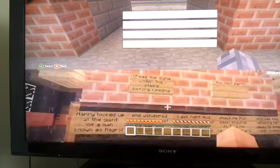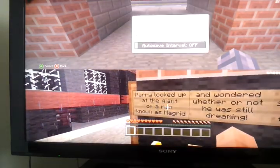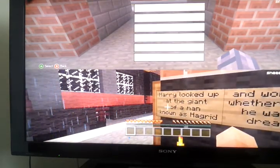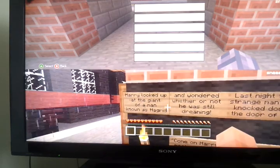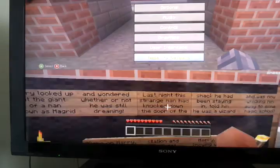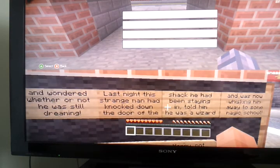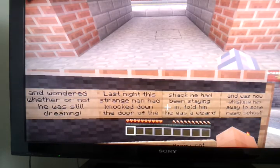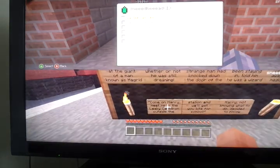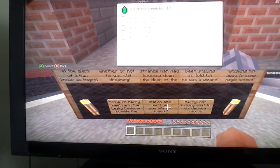Read the side of the stairs before reading the next part — I think we've already done that. Harry looked up at the giant of a man known as Hagrid and wondered whether or not he was still dreaming. Last night the strong man had knocked down the door of the shack he had been staying in, told him he was a wizard and was now whisking him away to some magic school. Come on, Harry — move me in the luke of cold outside the station and we'll get your bits for school. Harry, not knowing what to do, decided to follow.